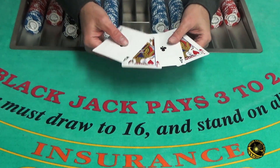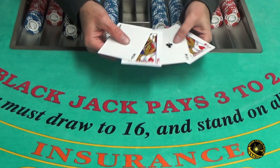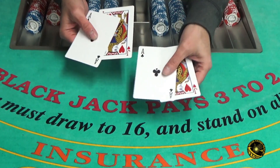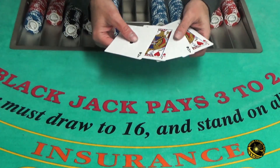This is an observation test used as an entrance exam into blackjack school, where they teach you how to do card counting and advantage play. It's a very simple test that uses two blackjack hands: jack of hearts, ace of clubs, jack of hearts, ace of clubs.